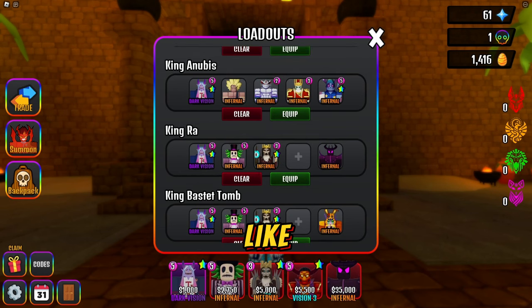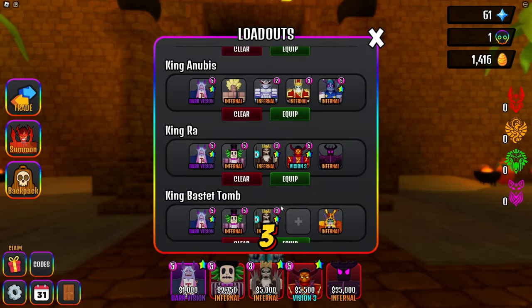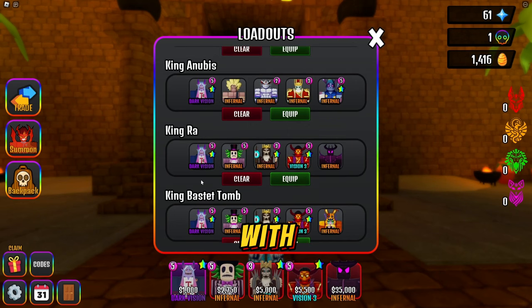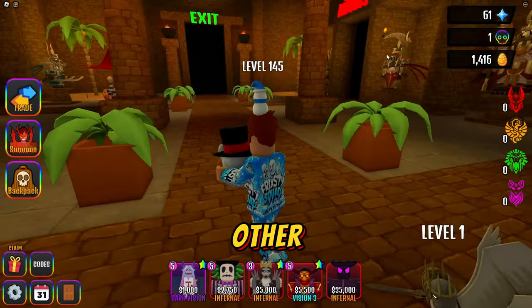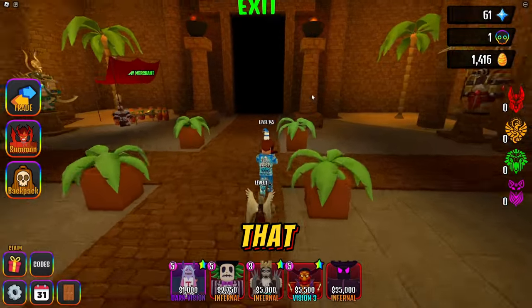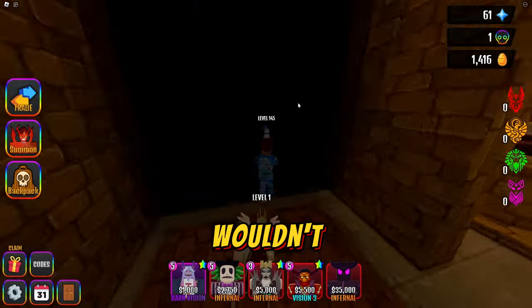I figured out what can go with King Ra, what can go with King Bastet, and what can go with King Anubis. It's really cool. I'm gonna put vision three on - this is what I can beat with King Anubis, and this is what I can beat with King Ra. I could beat Anubis and maybe King Set with the same team too. So we're gonna do King Ra because I like that map the most - it's cool.